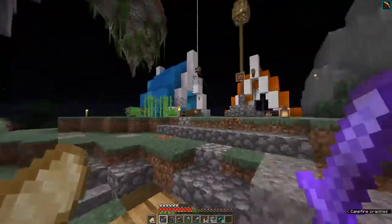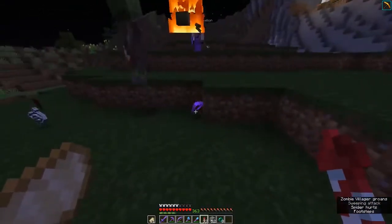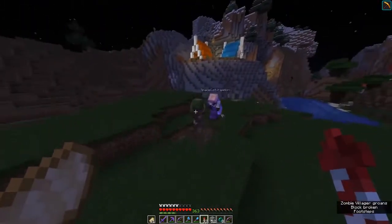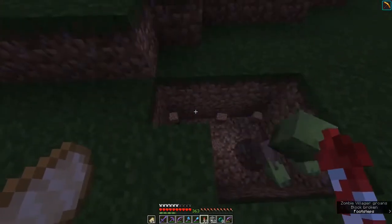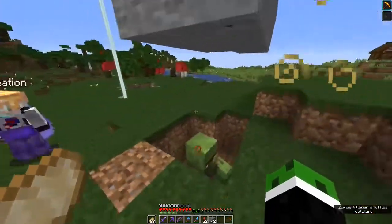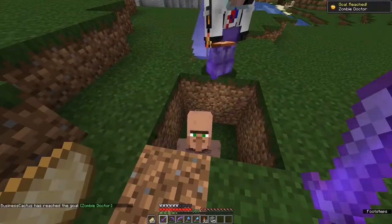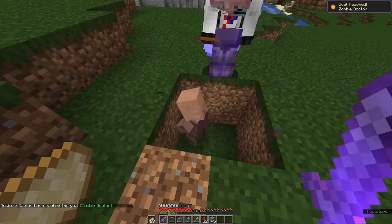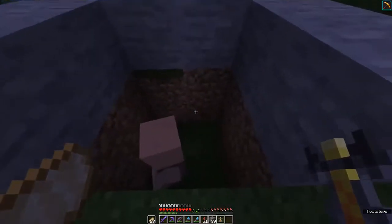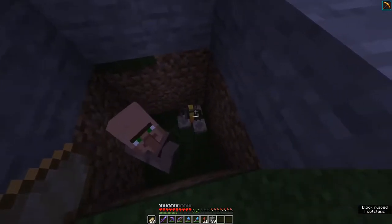Hey guys, welcome back to the campfire. I've just been informed there's a zombie villager over here, so the first thing we're gonna do is catch this. That was easy — bop bop. Yeah, you're shaking now. He's probably gonna transform. We're gonna make this dude a cleric so he can buy our rotten flesh for money so we can trade them for other goods and services.